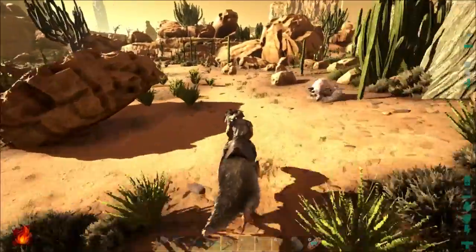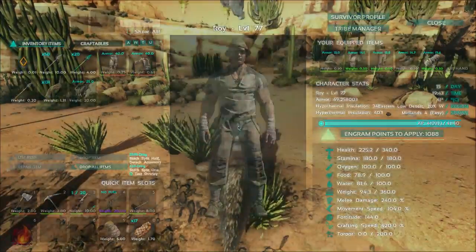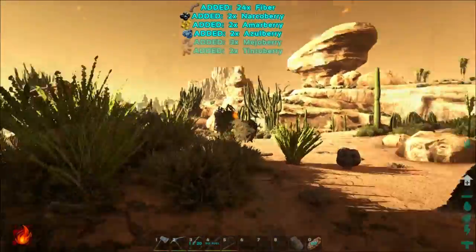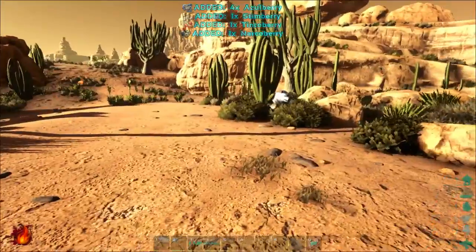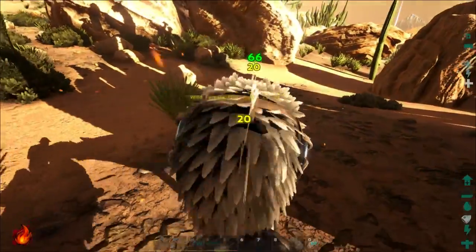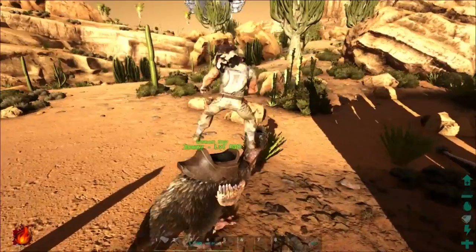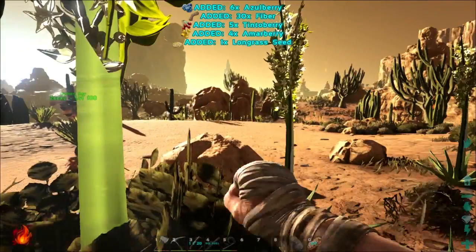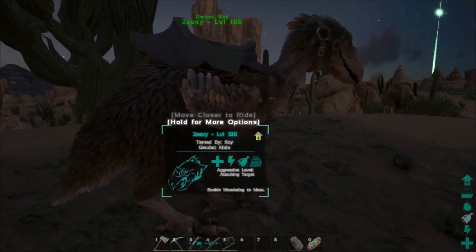Maybe I can give the Direwolf a bit of stuff. It's a level 108 one. Temperature 41 — stable. Get some more berries. What's that wolf doing over there? Need to go back. We are far away from the Direwolf — I don't want to lose so much taming effectiveness. We lost a bit of efficiency. And all of a sudden it's night time.